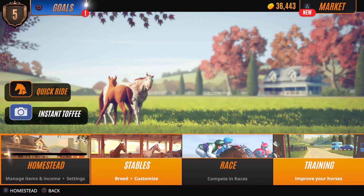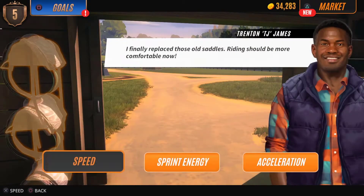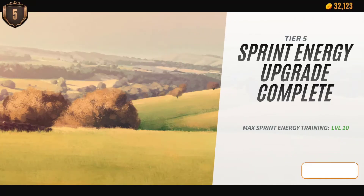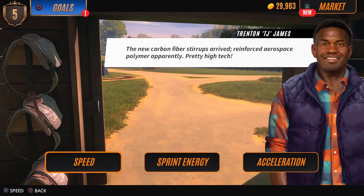We'll jump over to the training upgrades and upgrade these facilities. Hopefully we've got enough tools and stuff. I can see the saddles on the left have changed and it looks like we will have enough for the acceleration upgrade. Yeah, we've got a little hard hat. So those are upgraded — the saddles and acceleration training facilities are done.